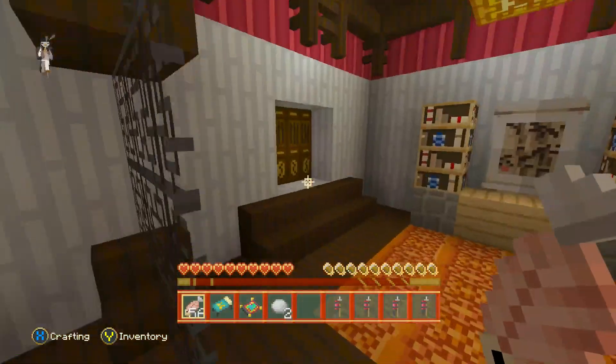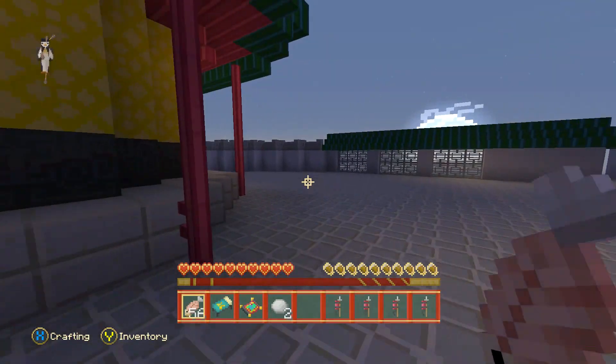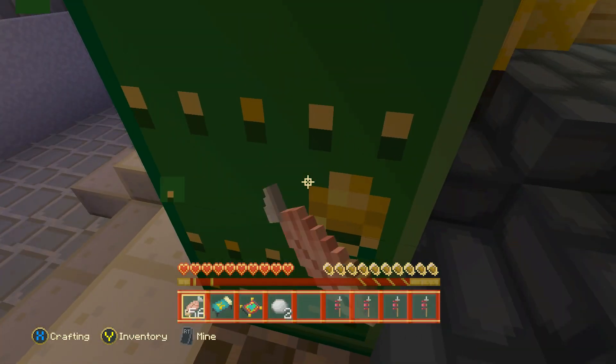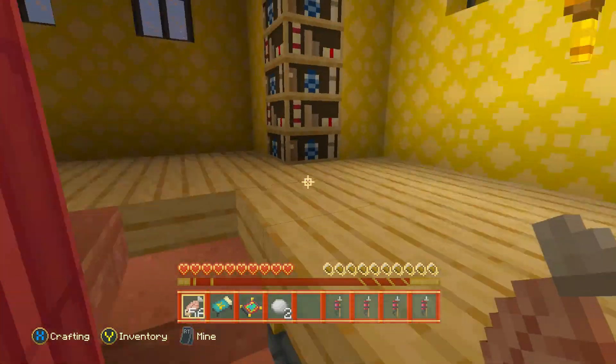I haven't been in here and there's another doorway. It leads just back outside, and there's a massive building here as well. Let's see if there's anything in here. There's a door that's already open — is that an iron door? Maybe the redstone levers opened that.